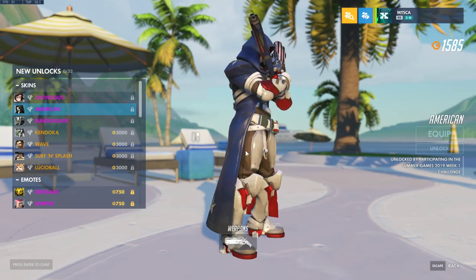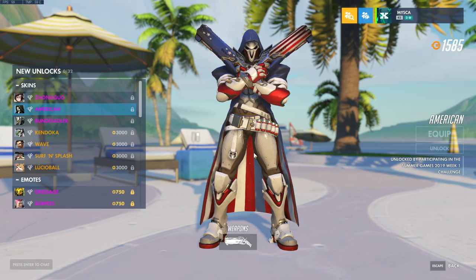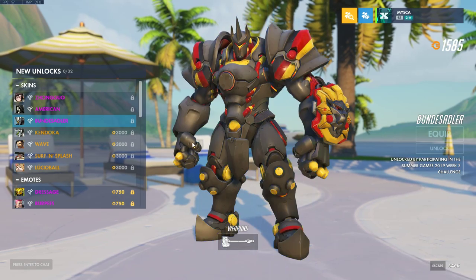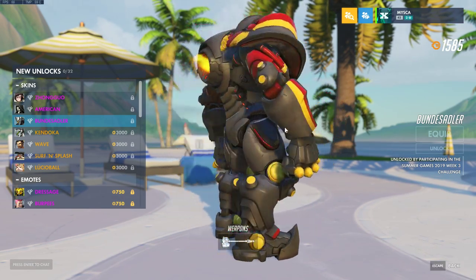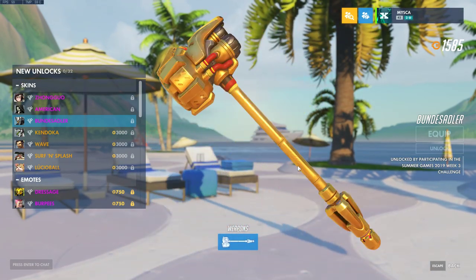And then we got the Reaper American skin. Fantastic — this fits pretty well with the Soldier Evel Knievel skin. Then we got Reinhardt Bundesatler — probably not exactly how you say it, but either way it's a German-style skin with the colors and everything. This is a golden hammer as well.